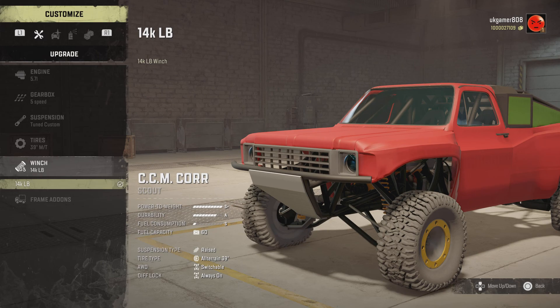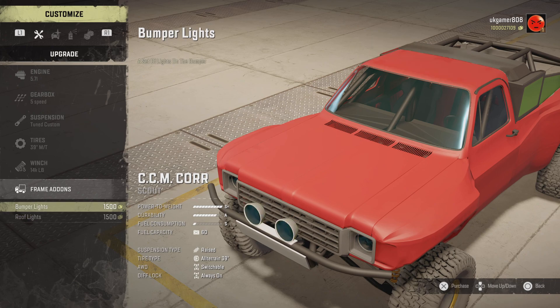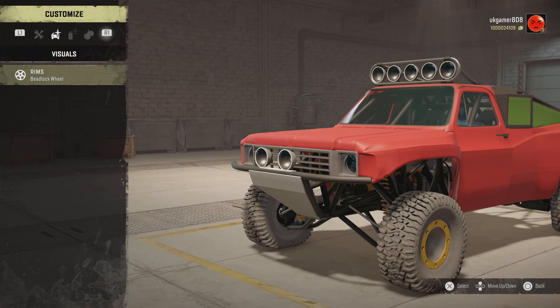For winches you've got a standard winch — I think that's the autonomous one, I haven't tried it yet. Then we've got bumper lights and roof lights as well if you want those. Let's put them on.